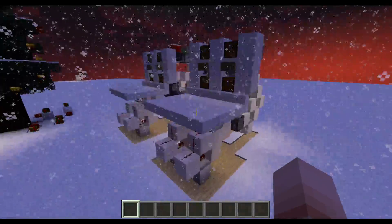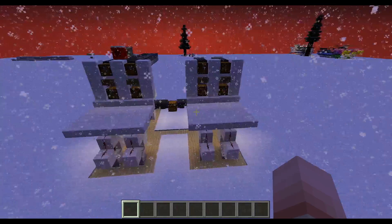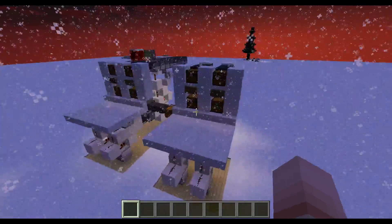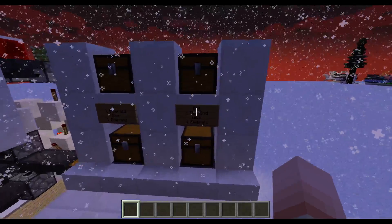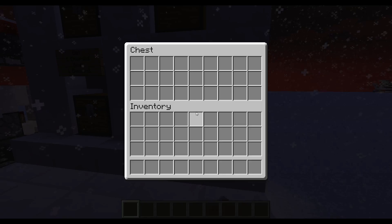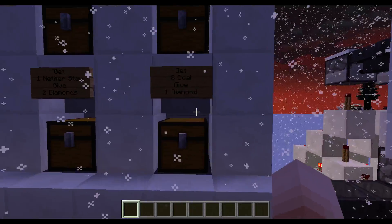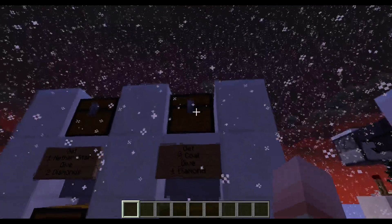First, as always, we take a look at the design we feature, and this one is actually not really my design because it's developed by Rieke. It's a simple shop system — you can tell people to give one emerald in here and they will get a diamond in the upper chest, and the other way around as well.